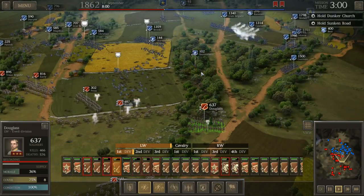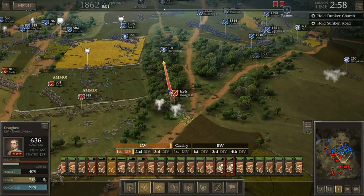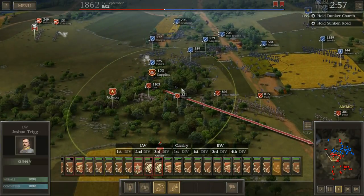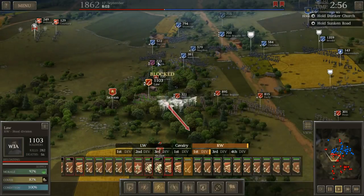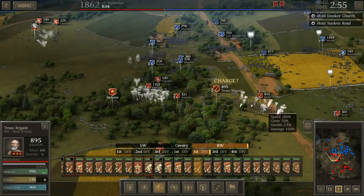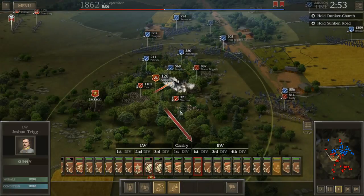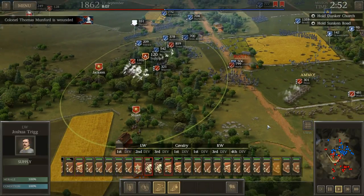Even with that ammo wagon I'm not sure it's going to be enough to supply every single unit. The enemy is also getting really close to that ammo wagon. Charge with the Texas Brigade — we can't let them take that ammo wagon! It's going to be a nasty bayonet fight, but if we can get some ammo to the right flank that's going to be extremely important. Looks like Mumford's been wounded — that arm may have to come off, sorry Mumford.